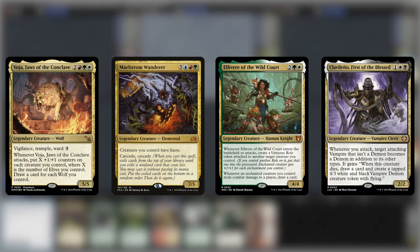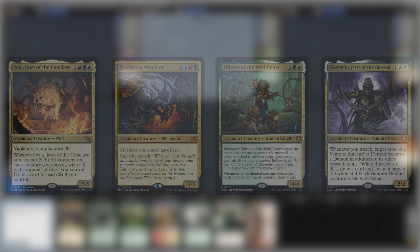Vosia, Jaws of the Conclave versus Maelstrom Wanderer, Elavir and Clavileño.